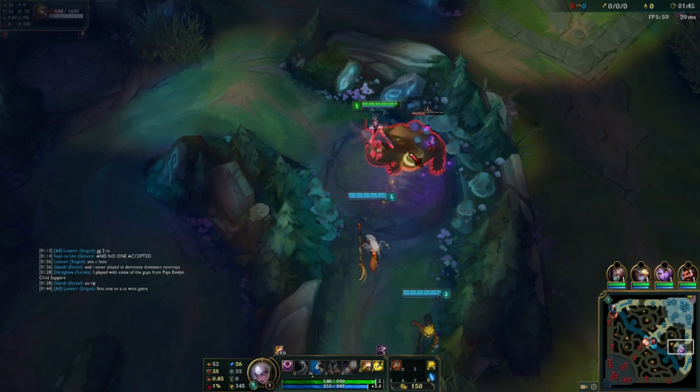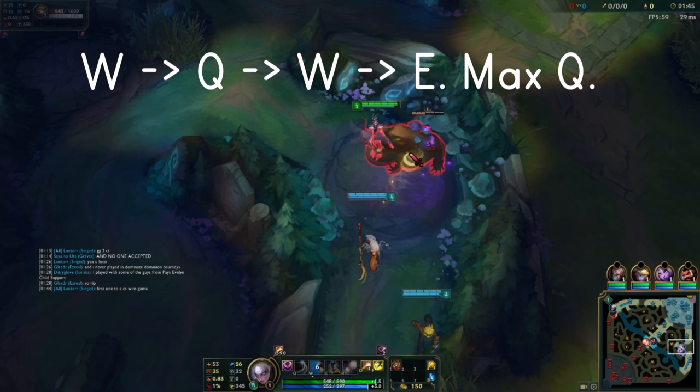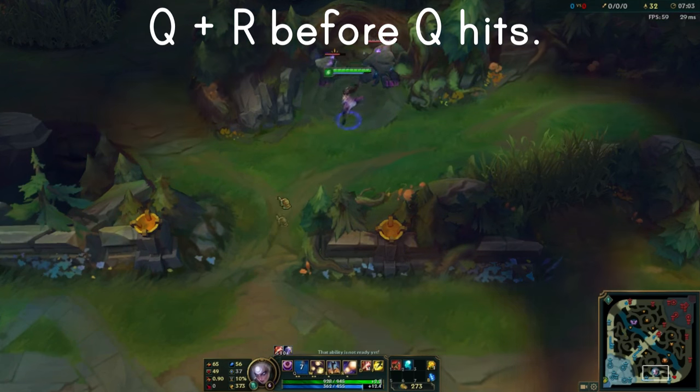Let's look at the skill order for Diana Jungle. The general consensus is to max Q, then W, then E. Level up R at 6, 11, and 16. What I like to do is I like to start W, then put a point in Q at level 2 and a second point in W for a healthier clear. Afterwards at level 4 I pick up my E and then I go back to maxing my Q.